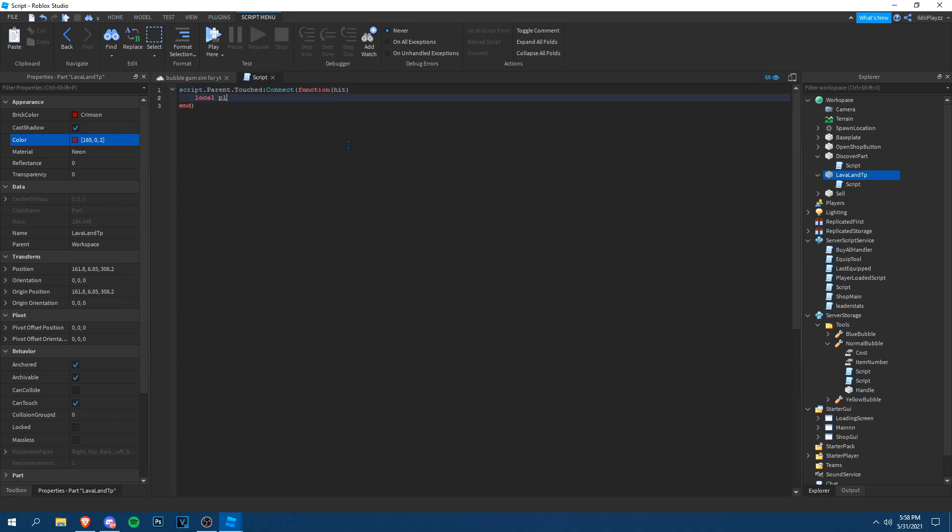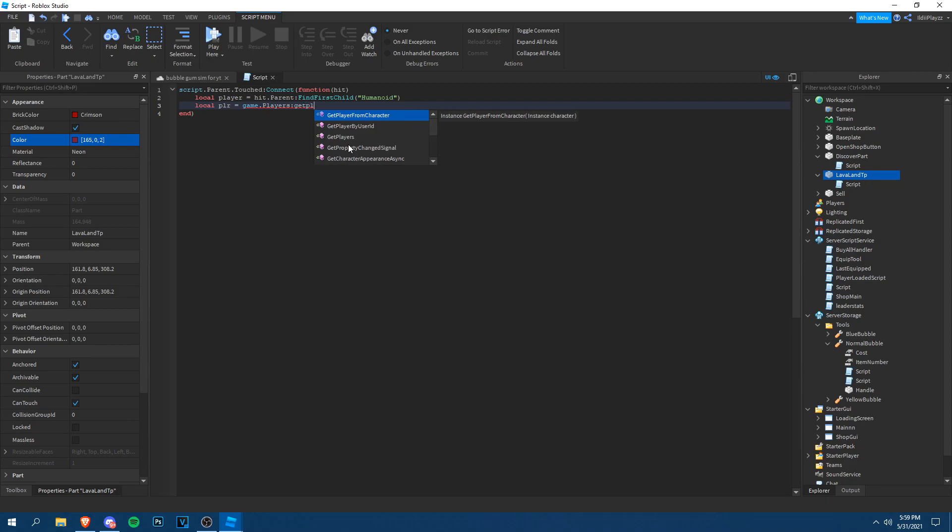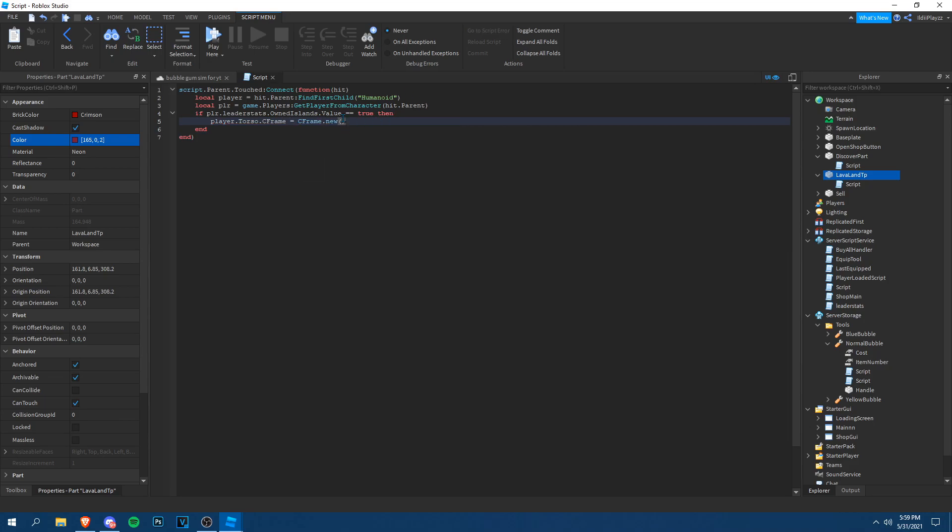Inside the TP script, get `hit.Parent:FindFirstChild('Humanoid')` and `local PLR = game.Players:GetPlayerFromCharacter(hit.Parent)`. Then check: if `PLR.leaderstats.ownedIslands.Value` is equal to true, then teleport them — set `player.Torso.CFrame` equal to `CFrame.new()` with the destination coordinates.